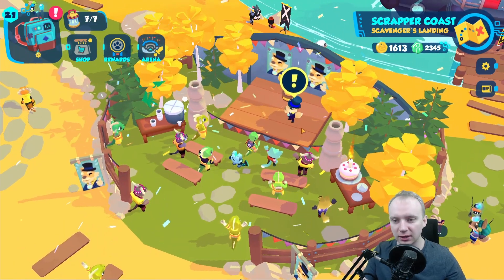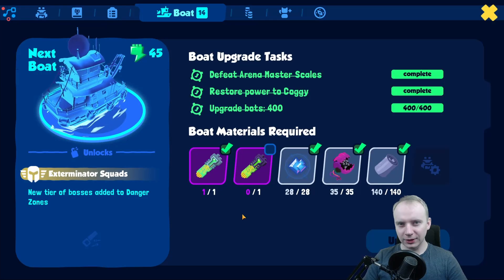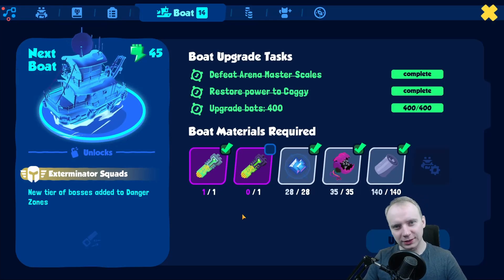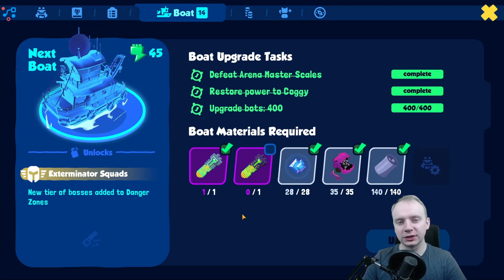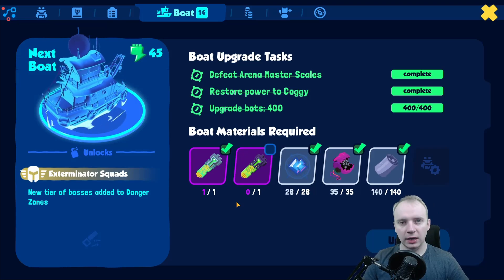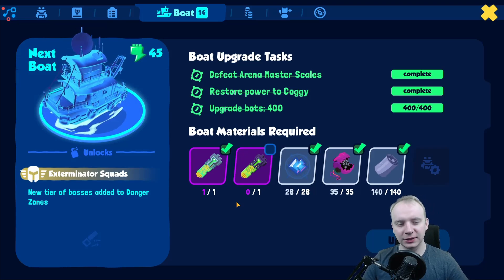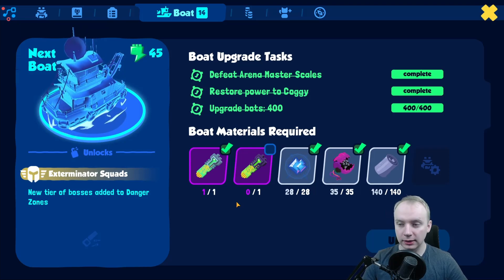Hello guys, this is Ptash and this is Bot World Adventure. We are venturing today into the Scrapyard — Heroic Scrapyard Danger Zone. I'm missing only one piece for my boat upgrade, and then we are going to unlock exterminator squads which will be available in the danger zones.